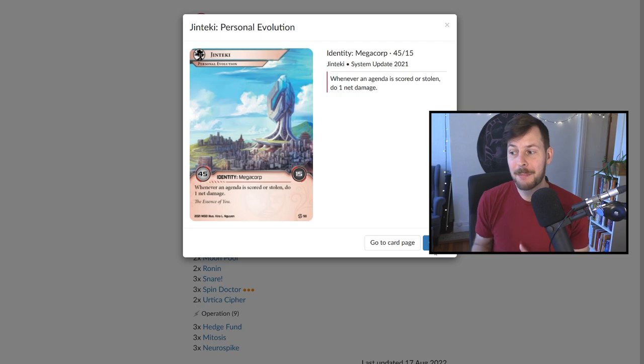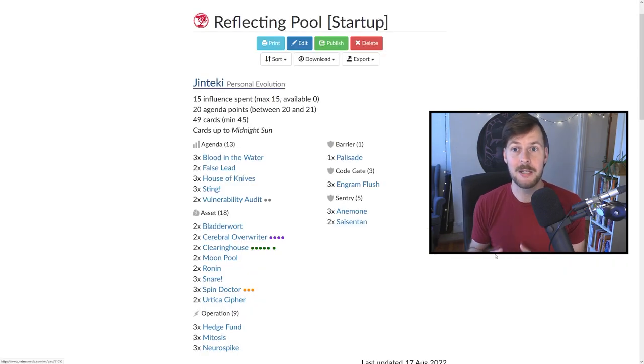As an identity, we're playing Personal Evolution. The way we're winning is generally not scoring to seven points, but this identity gives a net damage every time we score an agenda — we can do more damage off scoring multiple agendas, or when the runner steals agendas. So if the runner's running R&D or HQ and steals some agendas, they take more damage, end their turn with less cards in hand, and that's perfect for our game plan. A big part of this deck is the agendas.